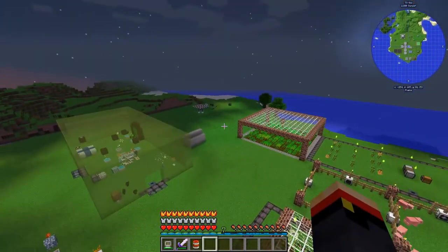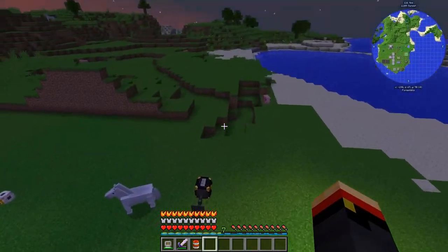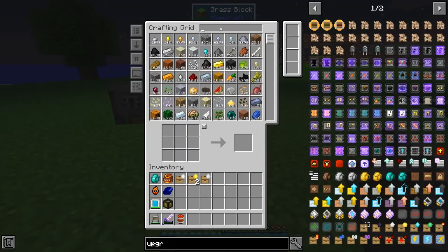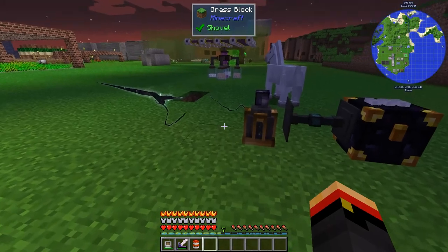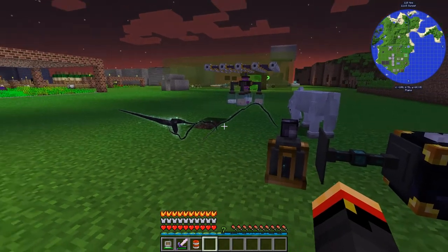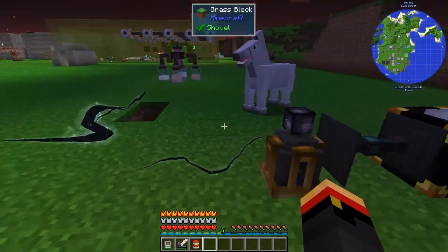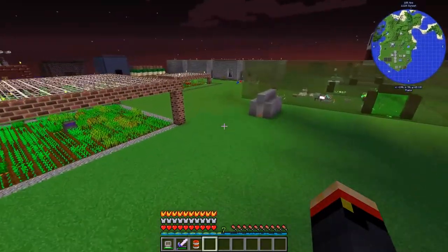Oh, I did find out — yes, you can pipe the void pearls out of there. I figured you'd be able to, but I wasn't actually sure. So, as soon as we get one, it'll go in the system. How many do we have right now? 20. I had 17 a minute ago, so this is making them. And it's not supposed to destroy them — I don't know if it stabilizes or destabilizes it. I think it destabilizes it, so eventually it will go away. But we'll make another one when that happens.